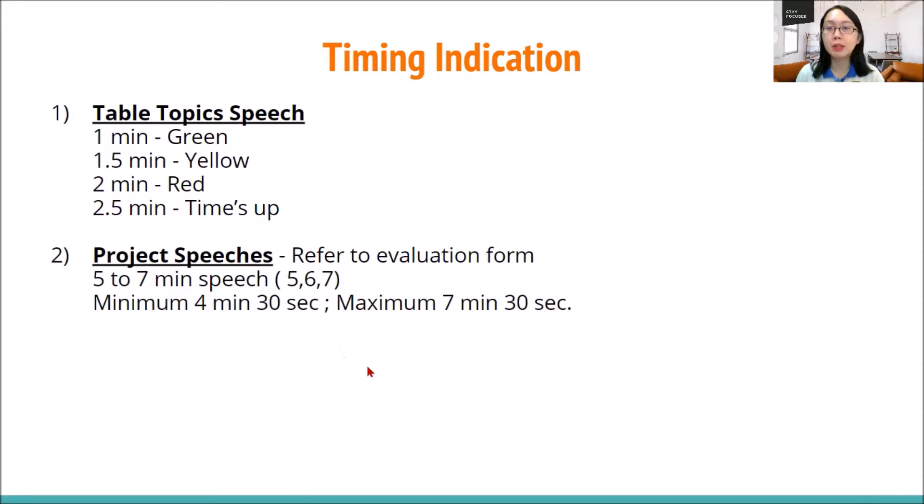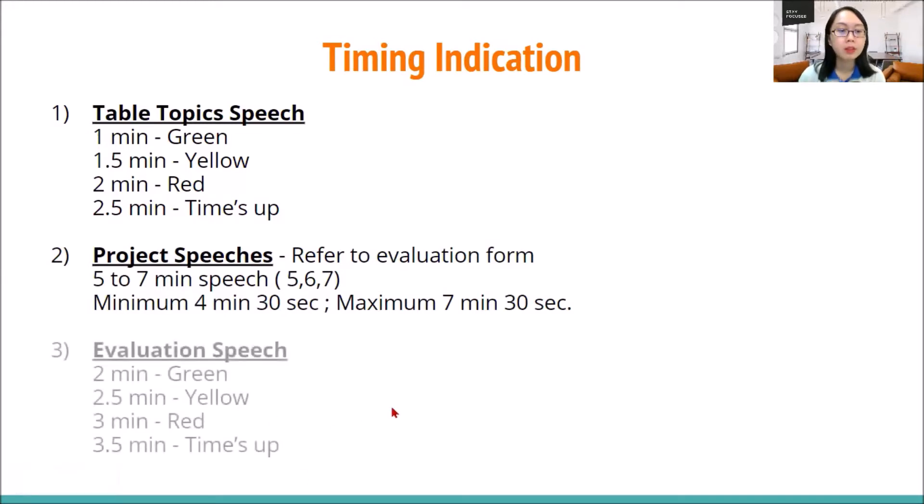For project speeches, we usually have a minimum timing. If you go less than four minutes 30 seconds, the speaker is considered disqualified because they do not speak within the allocated timing. The maximum is seven minutes 30 seconds — anything more than that is overtime and disqualified. For the evaluation speech — both project evaluation and the evaluation contest — it's the same: two minutes green, two and a half yellow, three minutes red, and three and a half minutes is time's up. Just follow this and you won't go wrong.